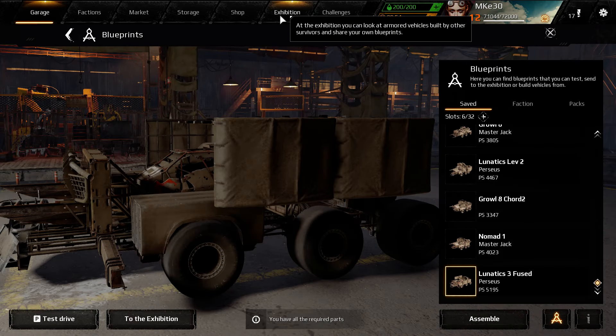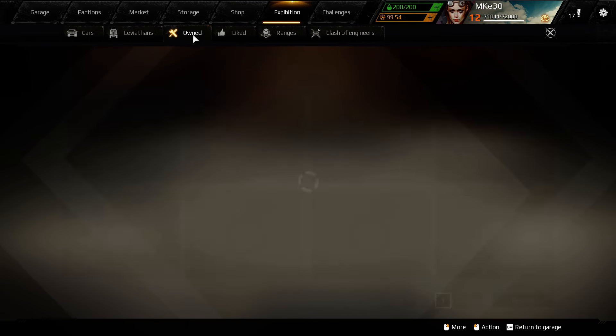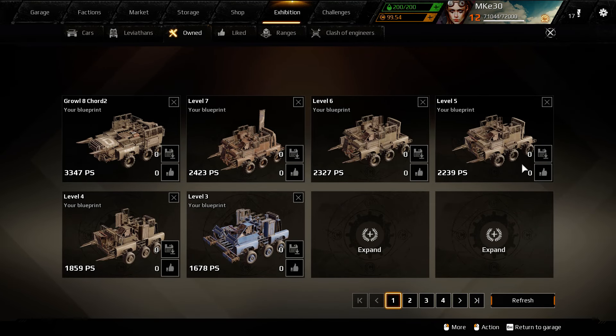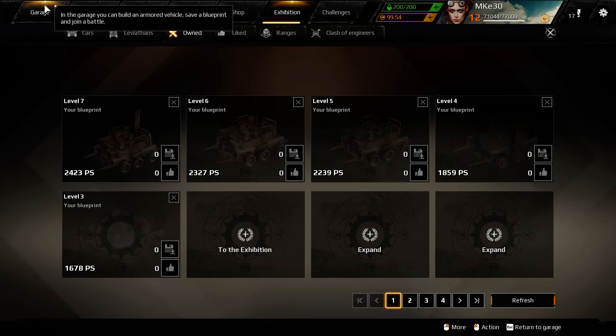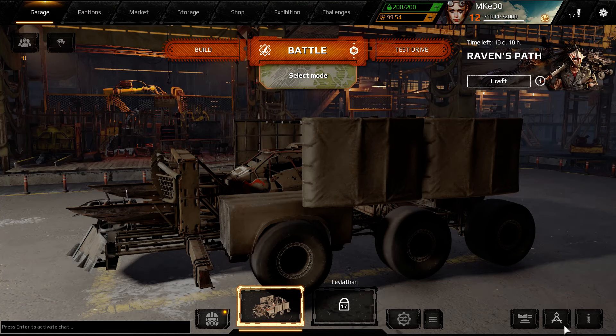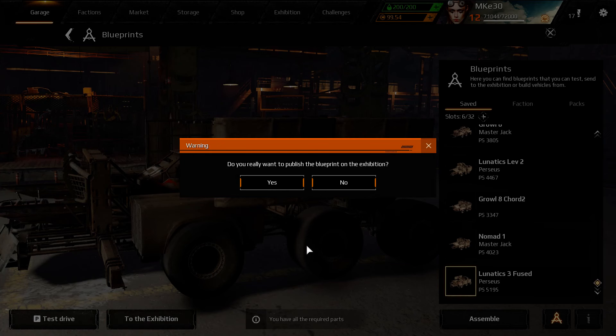Just for you folks, I'm going to put it up in the exhibition. Let's see — don't have any at level three or four, we got level seven. The growl with two chords. We better lose this one. Lunatics refused. Hopefully you're having fun with the event.